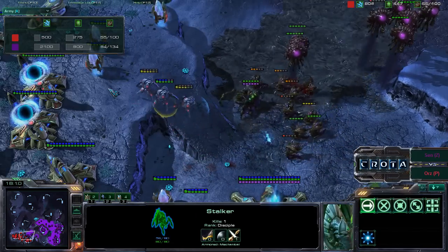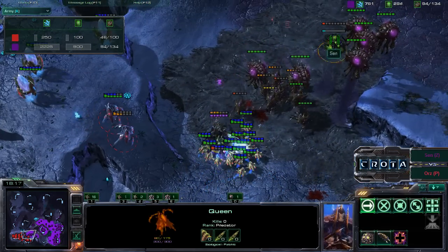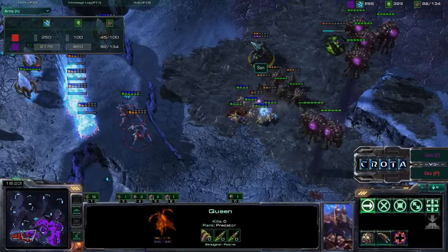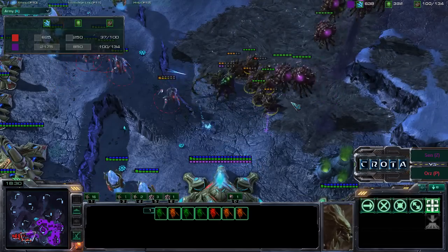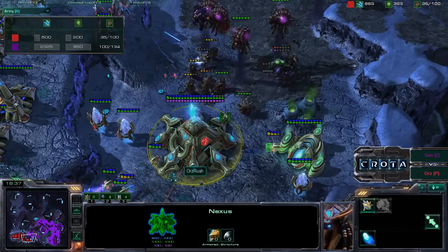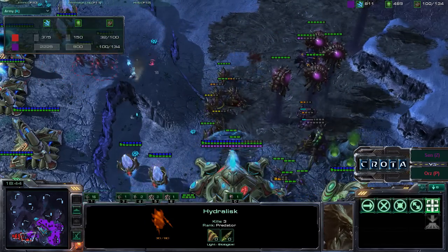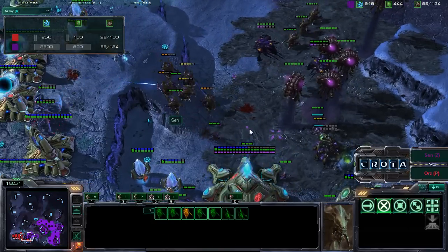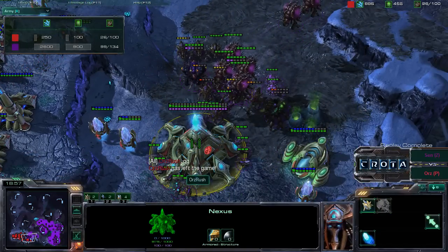I do not believe the Dark Templar will be enough, as Orz Rush is now down to 500 minerals in army — and that is it. A Queen even coming over, and now in comes an Overseer to try to reveal any Dark Templars. We see some transfusions by that Queen, with those Hydras continuing to give chase and focusing down many of those Stalkers. I believe this is the beginning of the end. Orz Rush is facing an uphill battle against a very large, ever-present Zerg army. Hydras are on a hiatus outside the base, Queens are now joining in on the action, and now Orz Rush says GG.